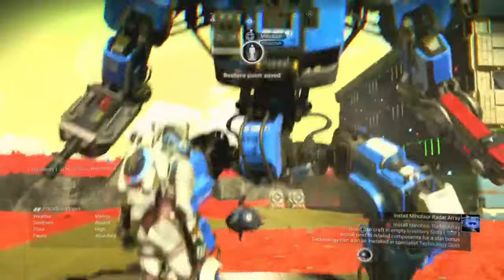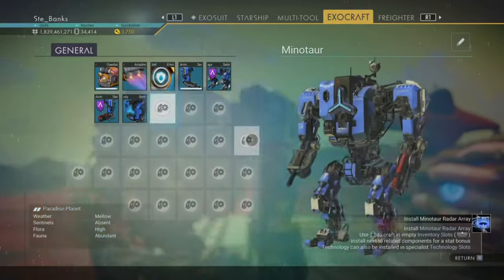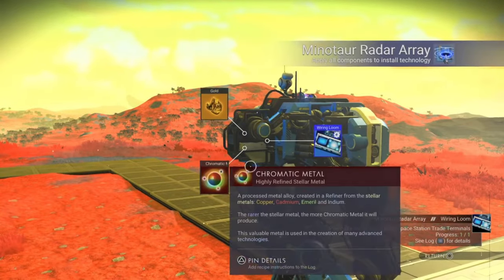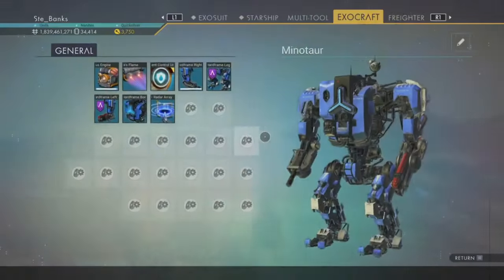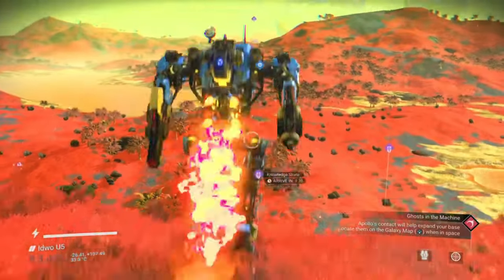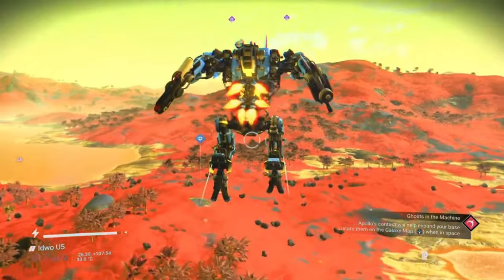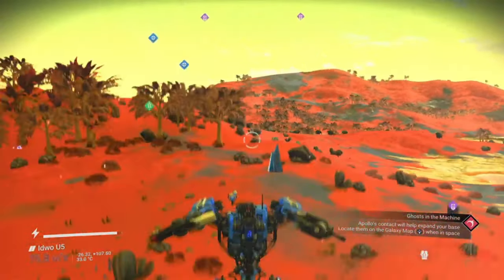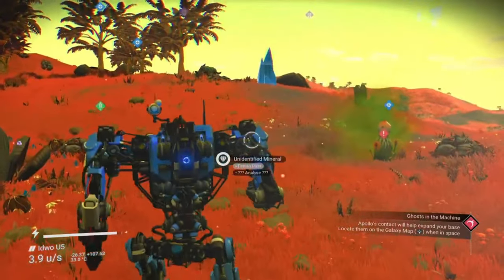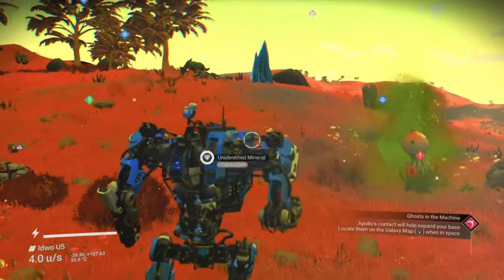Moving back to the Minotaur — the AI upgrade allows it to fight in combat situations when you're on foot. It can also scan for nearby minerals and buildings, harvest tough materials and manipulate terrain. The Minotaur, especially if you're at the controls, can be a really good ally in intense combat situations. It's worth adding all of the combat upgrades as well as all of the hard frame armour — then you'll be no match for anyone or anything.